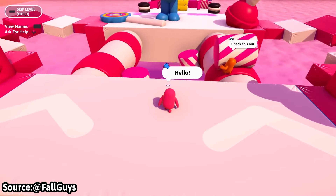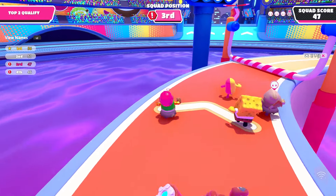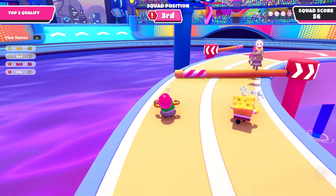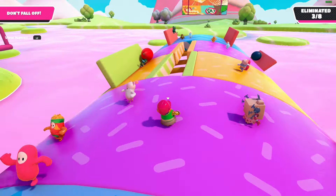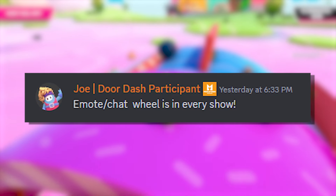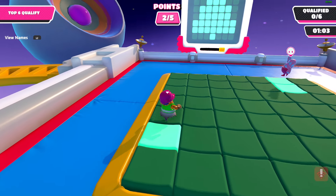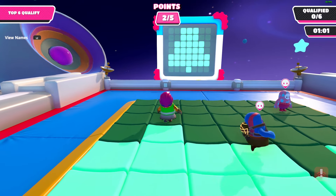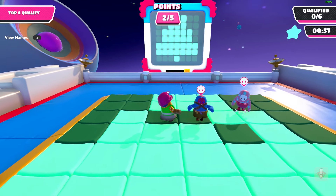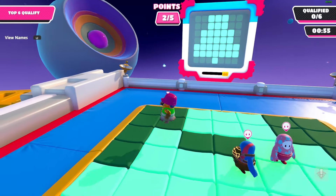Some new social features have been added. The aptly named social wheel can be pulled out and you can choose from eight different quick phrases that will appear on the top of your head, along with cute emoticons. This reminds me heavily of Rocket League's quick chat. I cannot wait to say 'great job' when someone falls off the map — tons of people are going to be using this sarcastically. The social wheel can actually be used in all kinds of maps including unity-made rounds.